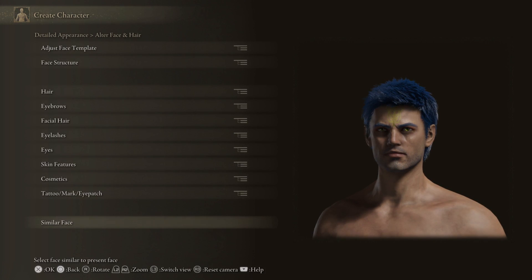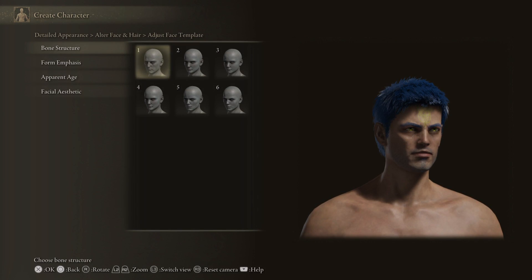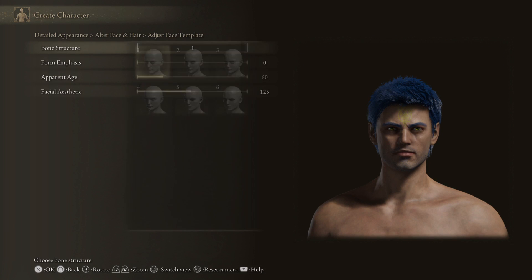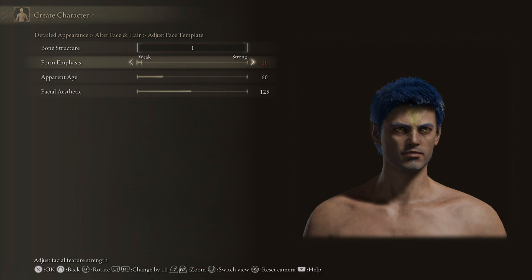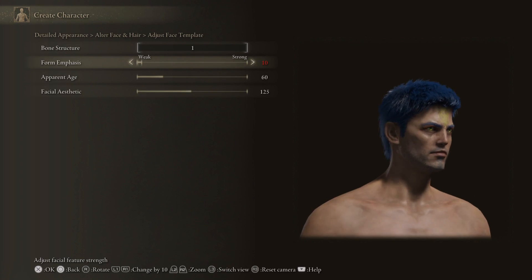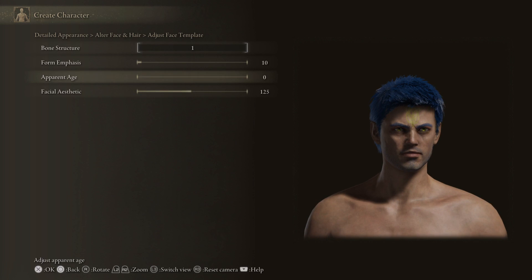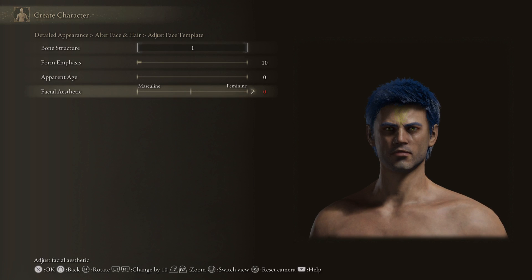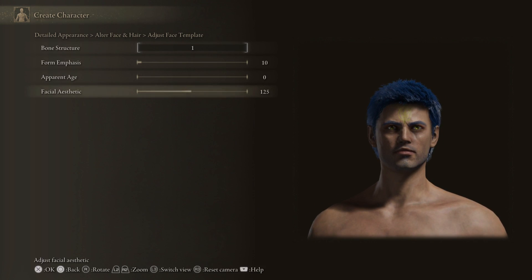Cosmetics: already chosen. Tattoo: I think it's fine. Face template, bone structure — we're sticking with number one. Apparent age: let's make him look young. Facial aesthetic: I don't like how masculine just squeezes the eyes closer together, and feminine is just weird. I think we're sticking with what we had. I think this is ready to go.